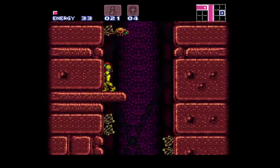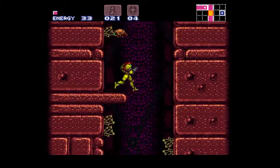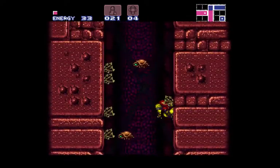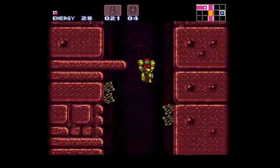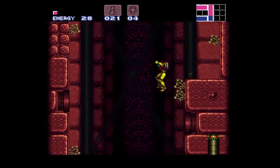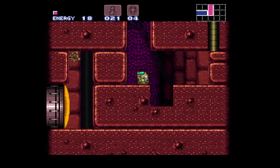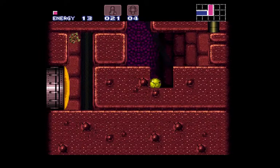Did you see? Right at the top, there are two blocks in the middle of this shaft that you can shoot and break, and you can go up the shafts. If you are really good right now, but I don't advise you to do it just yet — that isn't the direction you are supposed to go. Instead, come down here. I was going to say don't break that block, but I did it myself.